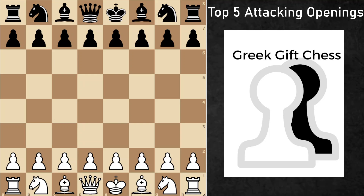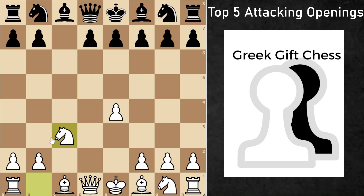Another gambit I've played throughout my entire career is the Smith-Morra Gambit. This arises after e4, c5, and d4. White avoids all of the heavy memorization needed in Sicilian lines and just gets Black out of their comfort zone with d4. Instead of Black attacking you down the queenside, you're going to be the one bringing the fight to Black. After takes, c3, and takes, we now develop our knight and have gained the open c-file for our rook.